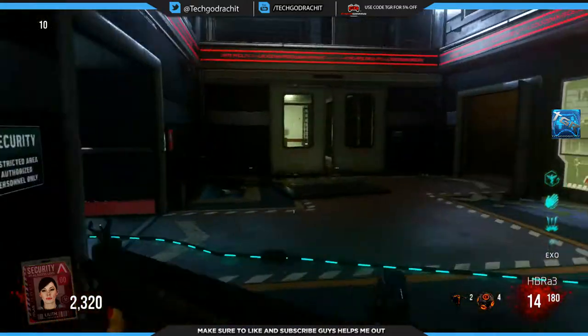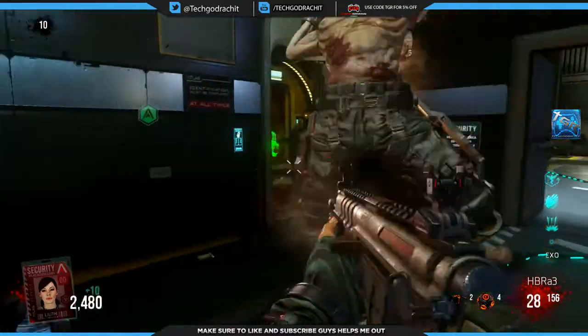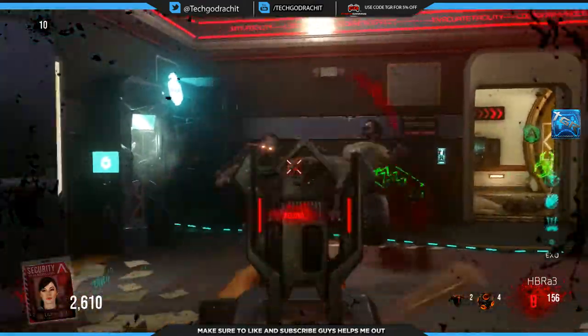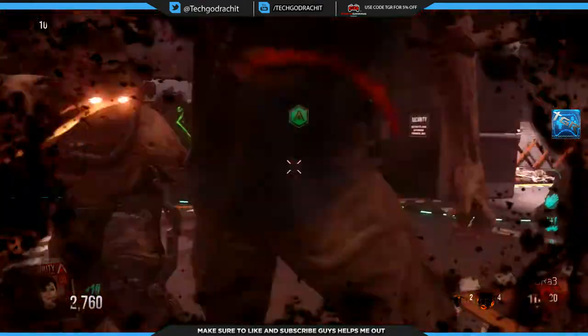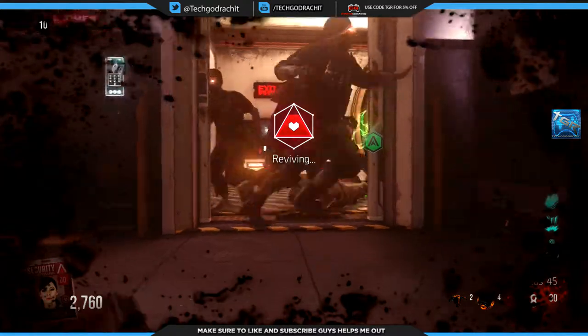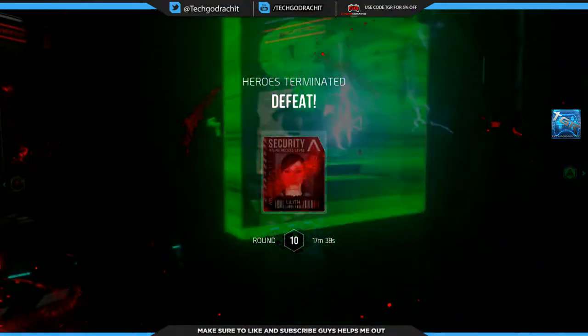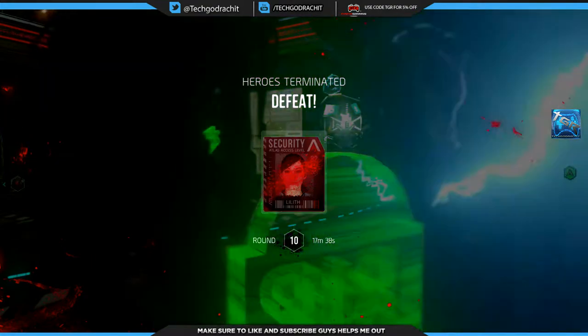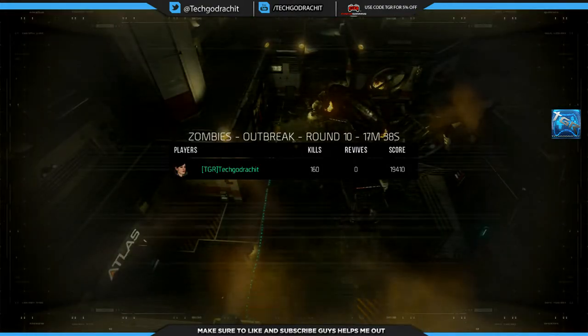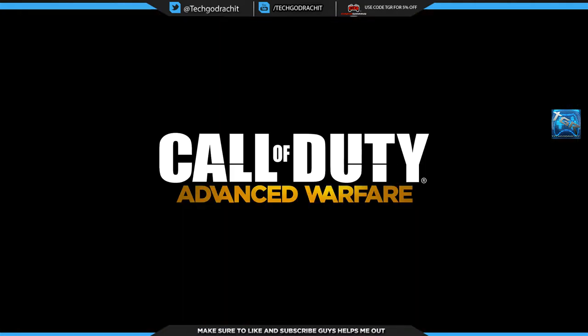Do we have enough for exo health? Oh crap, no — I need that DNA bomb. I'm going to die! Wow. Round 10 — I was too tempted to go for that exo health and completely forgot I was cornered. It was a pretty fun 10 rounds nevertheless. I think I was set up for at least round 20 there.